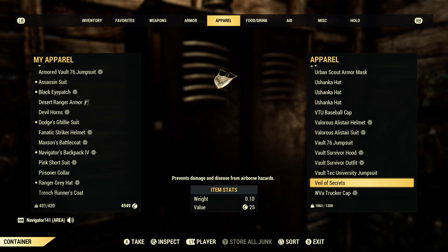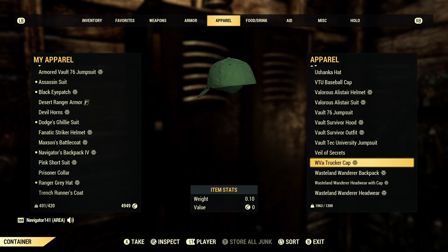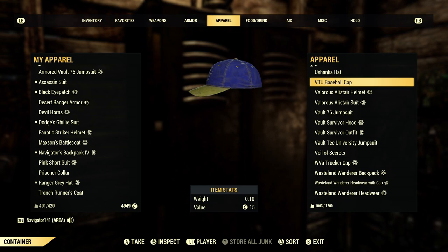Vault-Tec University jumpsuit. Veil of Secrets — my favorite baseball hat in the game. If this ever comes back to the Atomic Shop, please pick it up. The West Virginia trucker cap — usually baseball hats in this game look too big and stupid. Aside from the American trucker one, this one looks the best. Like, the VTU baseball cap logo just looks so stupid.